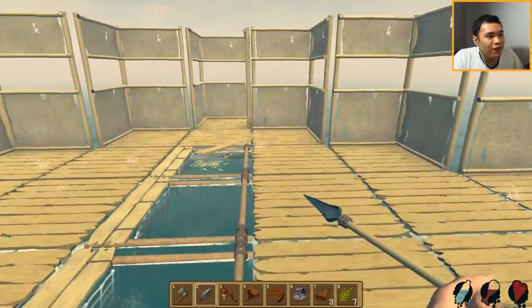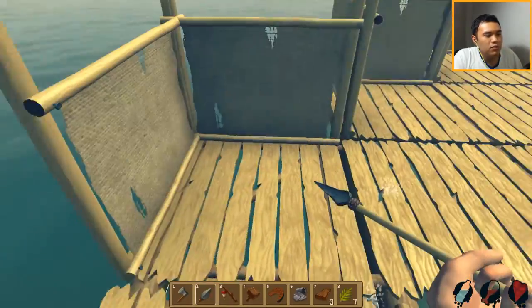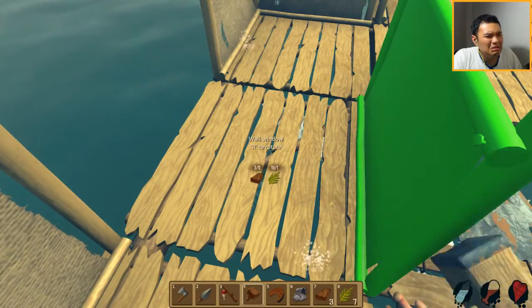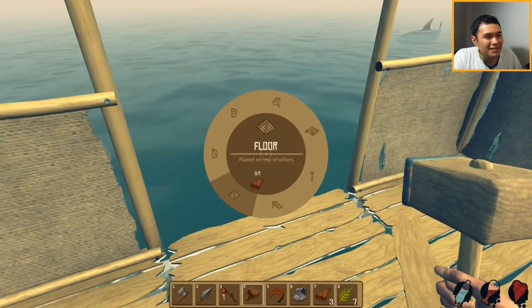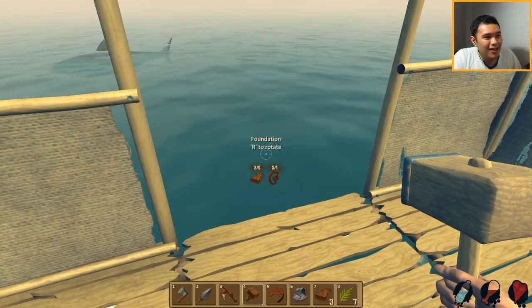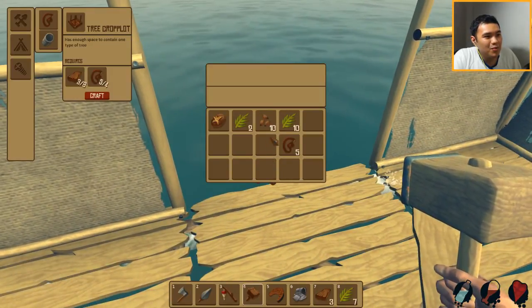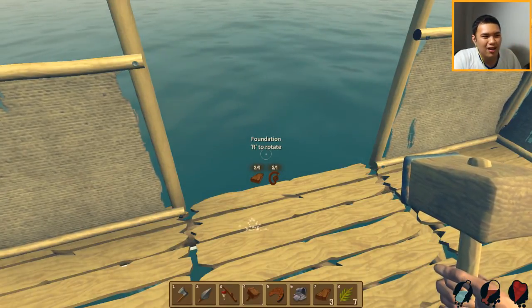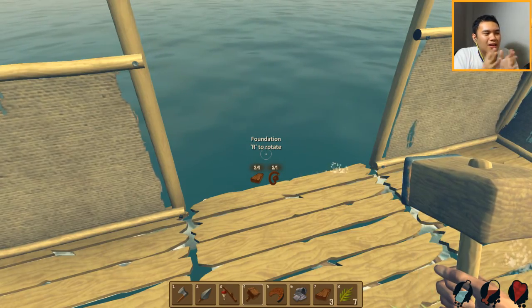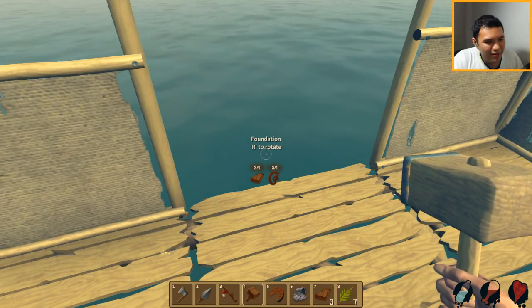Now we're running out of planks — finally something new we're running out of. Either way it's a bad thing because we need the items. We have eight of them so we can build eight more. Some more windows here and one last window over here so everything would be a window. Just gonna put down all the windows and our ship is almost done. This is basically the first floor of our ship. It's looking pretty awesome — it takes two planks, but I don't know where the shark is attacking from, that's the thing.